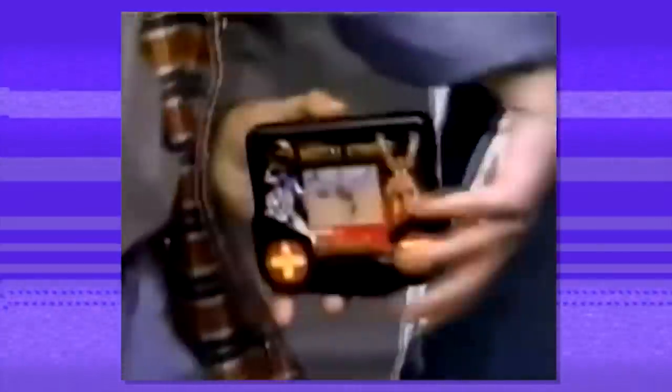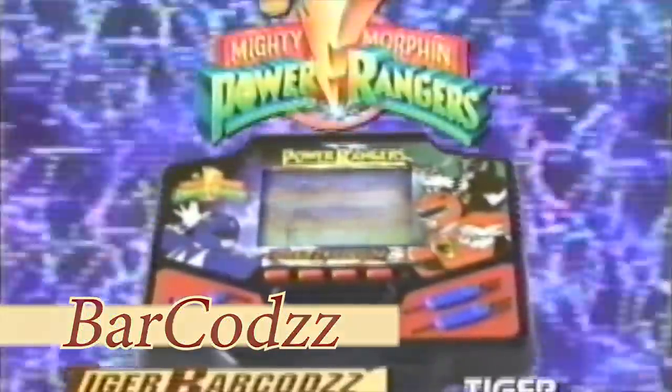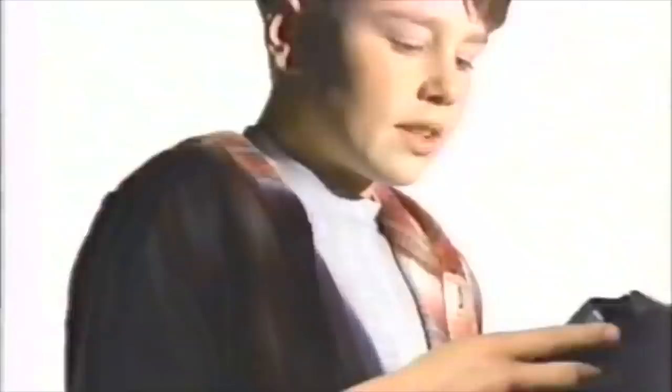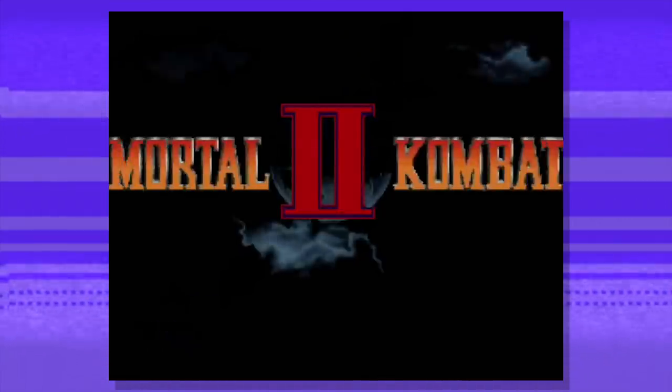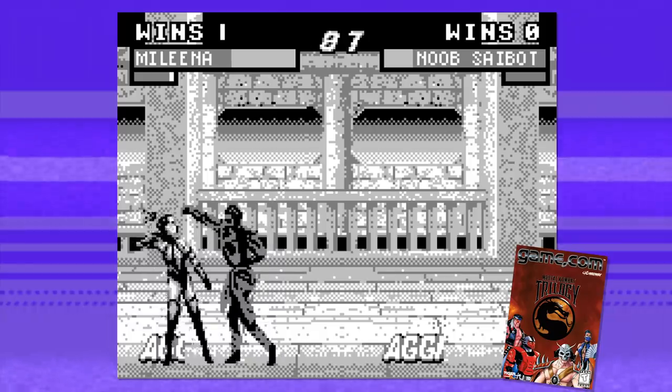Mortal Kombat 1 got a port, and then it got re-released with BAR CODs, which is its own thing. BAR CODs are basically how Tiger Electronics did cheat codes — each system came with multiple CODs that would buff you up, let you skip fights, or make your enemies stronger. MK2 never got any Tiger Electronic love, but they made up for it with multiple versions of MK3. One version was for the R-Zone, which was an LCD-based competitor to Nintendo's Virtual Boy, if that gives you any idea of how successful it was.